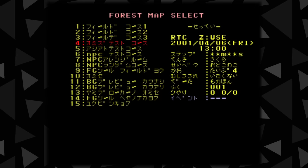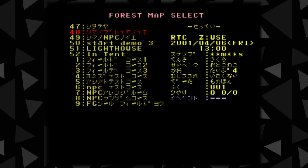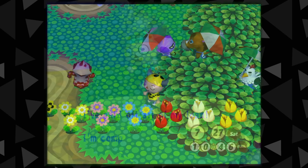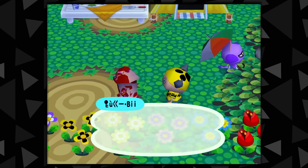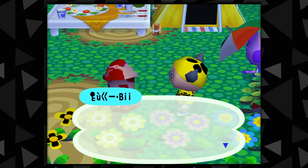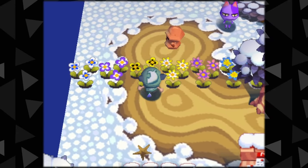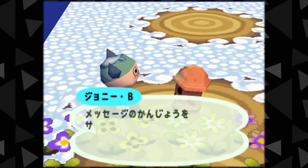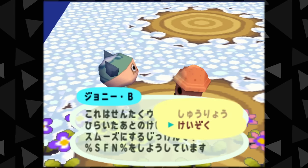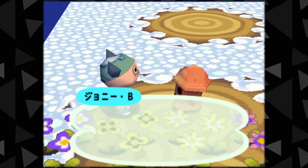Fans of my channel may know about all the secret beta maps left in Animal Crossing's files, one of which you can actually visit yourself by wrong-warping there through an elaborate glitch. On this map you can come across a gyroid with strange textures and no dialogue. You can actually go to the same beta map in the original Japanese N64 game, and that gyroid is properly textured and you can talk to it — and when I say you can talk to it, this one does not shut up.